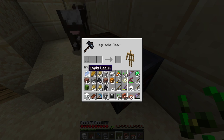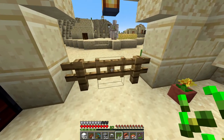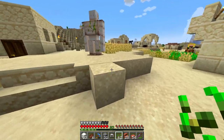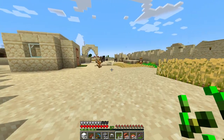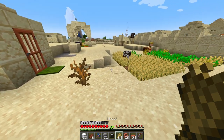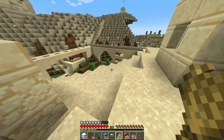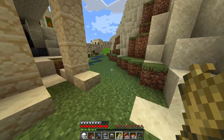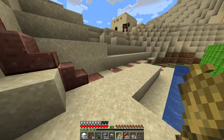Upgrade gear here. I don't know what a smithing template even is. There you go. Maybe we should help the cows a little bit here — make sure we restock the population of the cows. I'm sure they'll need it. Never know what types of raids come here from time to time.